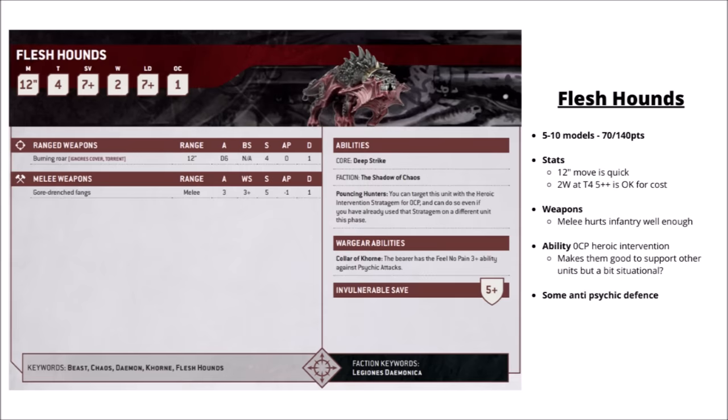For the Flesh Hounds, they're 70 points for 5 or 140 for 10 — 2 wounds at toughness 4 with a 5+ invulnerable save and a very fast 12-inch move with the beast keyword. Perhaps one of the better units to start on the board, acting as outriders jumping from cover to cover to avoid getting shot and going for lighter enemy units taking objectives. With their Gore-drenched Fangs they get a 3+ feel no pain against psychic attacks. Their special rule is a 0 CP heroic intervention, which could help protect other demon units, though free heroic interventions are kind of situational. They can't really deal with heavy targets at all.